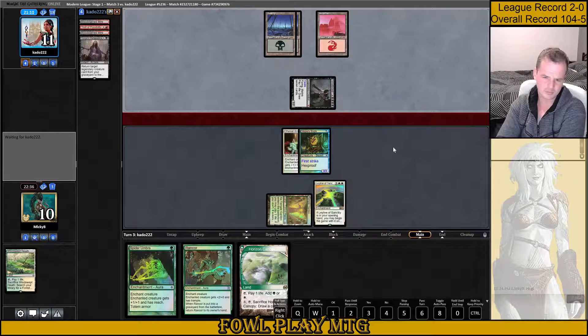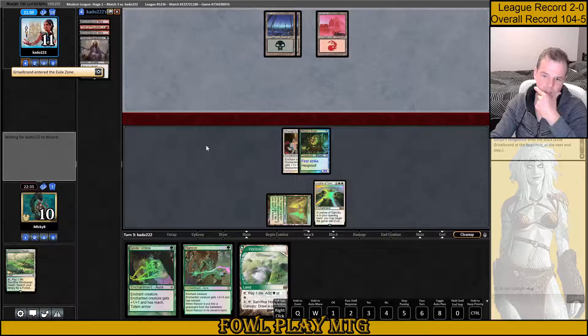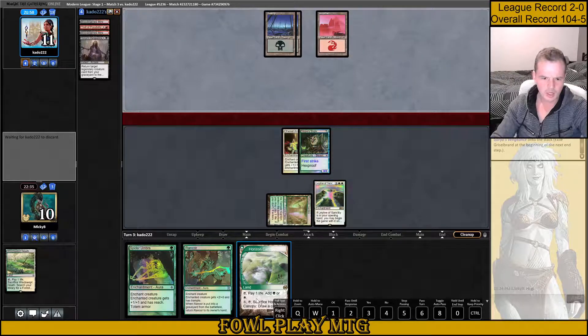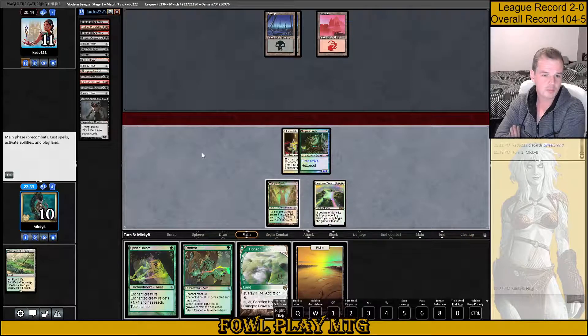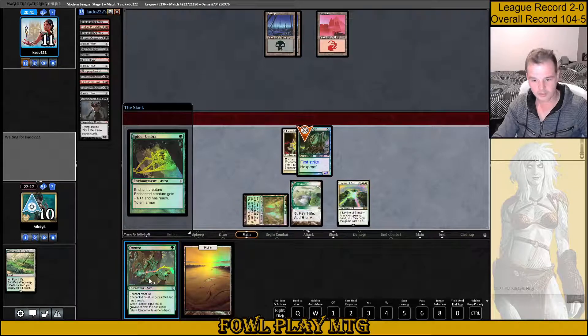They're probably playing the Boar that returns a creature from the Graveyard to the Battlefield. And they've done nothing. Haggle into another Goryo's Vengeance, I guess, is something we have to be concerned about. They've got to discard a bunch of cards here, which seems fine with me. 11 cards going to the Grave: Pentad Prism, Duress, Knight's Whisper, Collective Brutality, Griselbrand. I'll play the Horizon Canopy because I need the Green Mana to play both of my Auras out. And then we can attack for a decent chunk of damage — 8 damage.